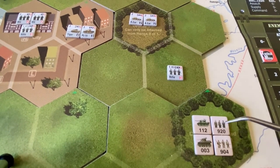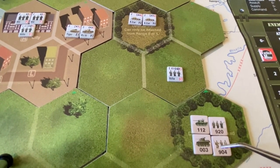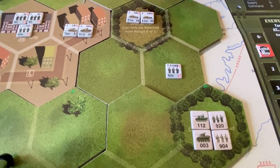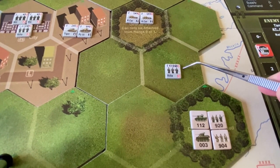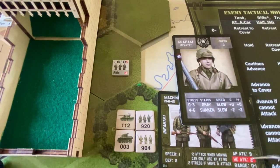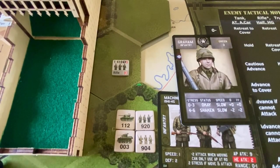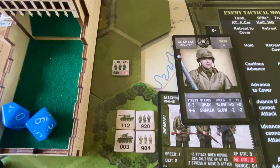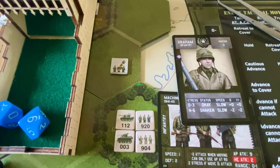We have the machine gun unit fire on the retreating German rifle squad — it needs a two or greater against high explosive targets, getting two shots. Rolls a five and a four — both hit. The rifle squad's defense is three, needs three or less to survive each hit. Rolls a nine and a four — both get through. The rifle unit is destroyed and we have our first casualty. Sergeant Graham has his first kill.